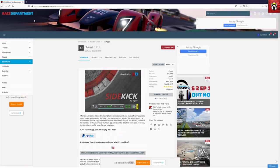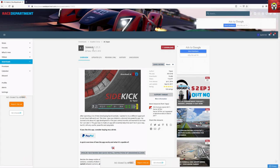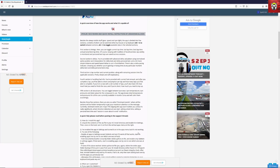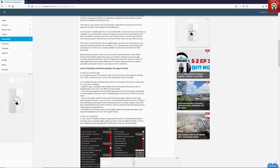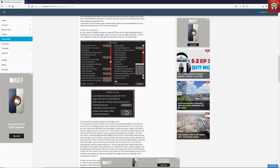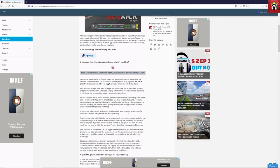Finally, the last on the list is Sidekick 1.11.1. I think I'm a little late to the party on this — I've been driving Assetto Corsa for a number of months and have seen it on other people's videos. This is a fantastic little HUD tool that gives you so much customization on what you can see in your car, whether you're inside the car or in third person. There's a lot of config you can do, but I'm going to show you roughly what it does and how to set it up.